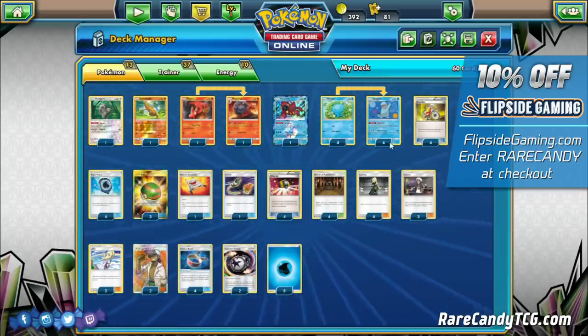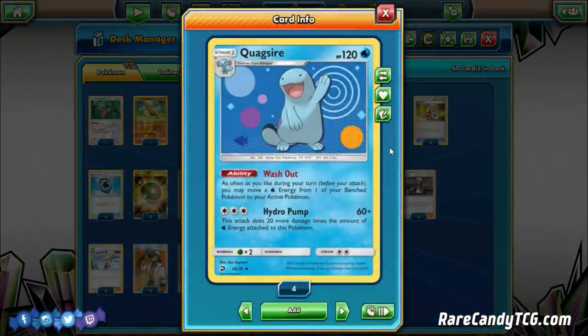Quagsire has seen some attention for its Wash Out ability: as often as you like during your turn, you may move a water energy from one of your benched Pokémon to your active Pokémon. But Quagsire also has a half-decent attack — Hydro Pump for three colorless energy does 60 plus 20 more for every water attached. With three water energy that's 120 base, and combined with Choice Band and Shrine of Punishment, Quagsire can be a formidable attacker.